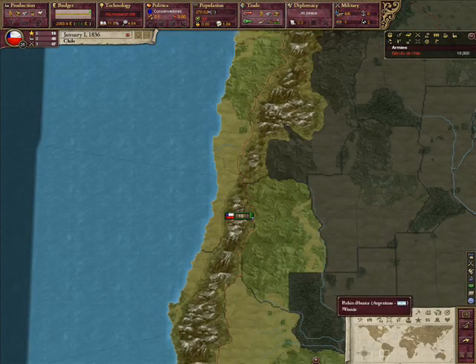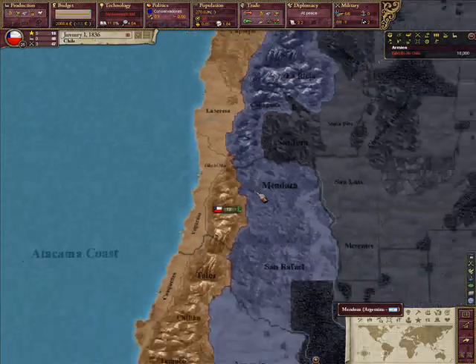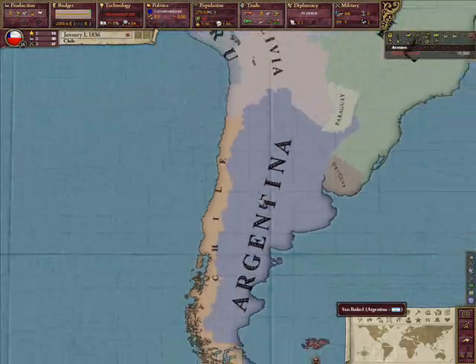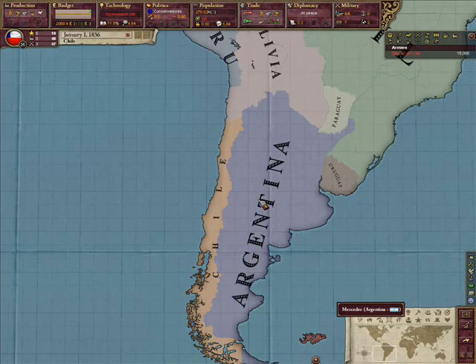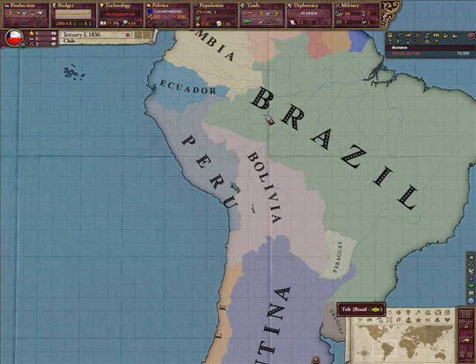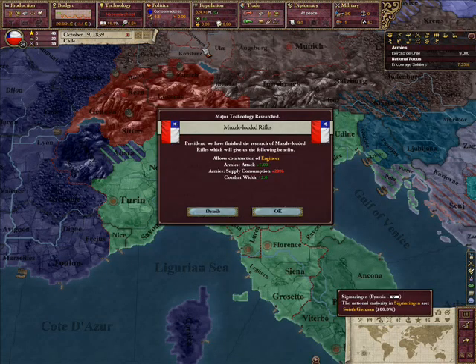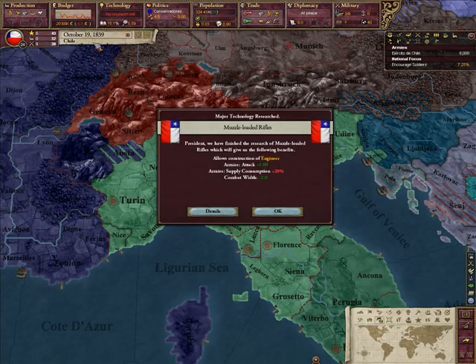Otherwise things are mostly the same, but it's time to give you an example of basically what happens when you're researching technologies. I'll show you how long it takes to research a technology by default. Here is a technology associated with a year ahead — here's the time it took me to research something that's one year in advance. As you can see, it took me nearly five years.